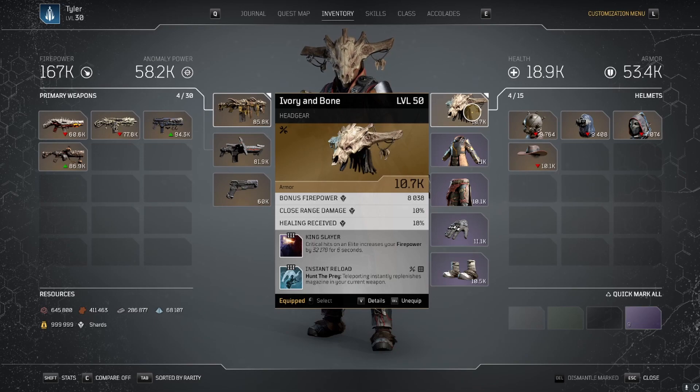So after I kill a trash ad, then focus on an elite enemy, I'll be hitting critical shots for 5 seconds and also increasing my DPS by 32,000 for those 6 seconds. The second mod I'm using is Instant Reload — a tier 3 mod that comes from the legendary helmet Ugake Otara's Cow. Whenever you use Hunt the Prey, you fully replenish your magazine.